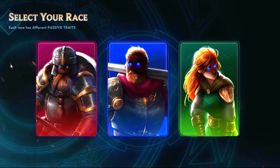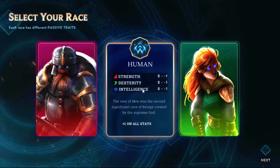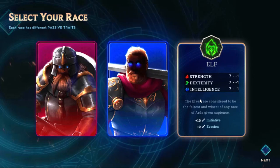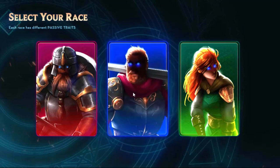So select your race — each race has a different passive trait. We got the Dwarf: Strength 9, Dexterity 7, Intelligence 7. The Dwarfs were made by one whom they call Mahal, meaning Maker — plus 2 damage resistance on all scores. We got Human: Strength 8, Dexterity 8, Intelligence 8, the overall evened-out class, plus 1 on all stats. Or the Elf, which is 7 on everything — a little bit weaker, but plus 10 initiative and plus 2 evasion. I think I'm going to go with Human, just because it's pretty evened out with plus 1 on all things.